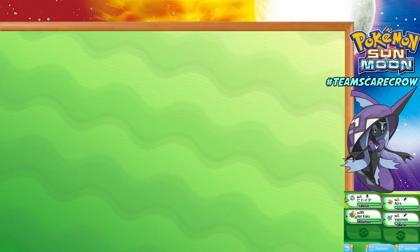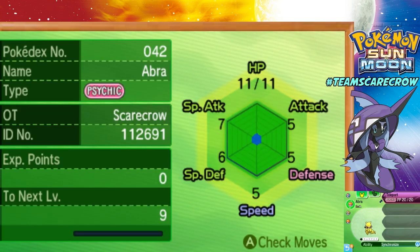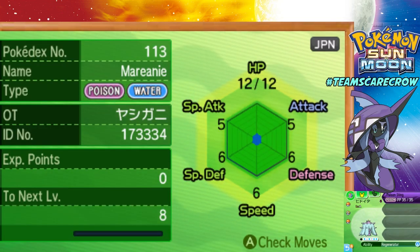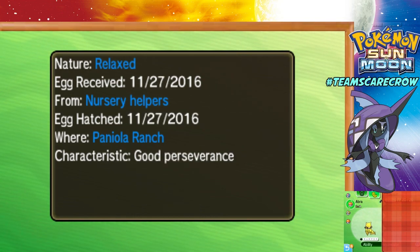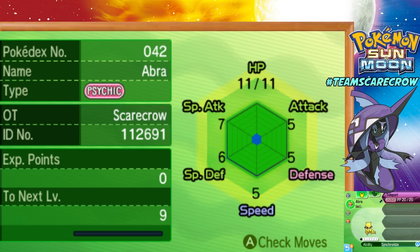We've got something interesting set up here. Normally I have a Synchronizer, but I currently don't have an Abra with a Bold Nature with Synchronize, so I'm going to try something else I saw online. Apparently if you have a Pokemon with a specific nature at the front of your party and it is fainted, it'll take that nature into account if the Synchronized Pokemon is second in your party. So I'm going to knock out my Marini and go into battle with a fainted Marini at the front and a Synchronize Abra second, and we'll see if that works.